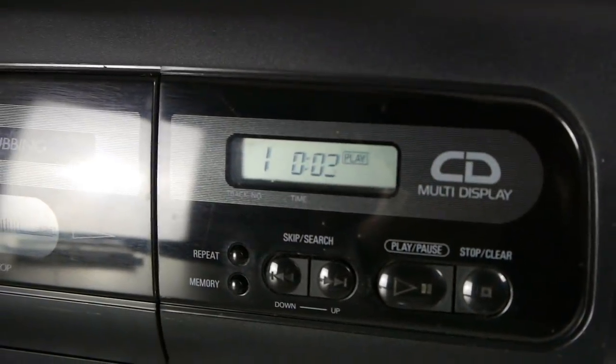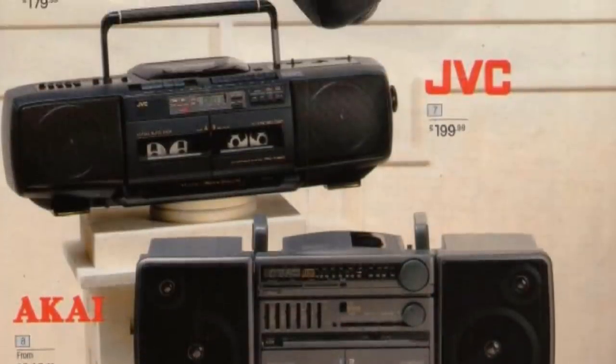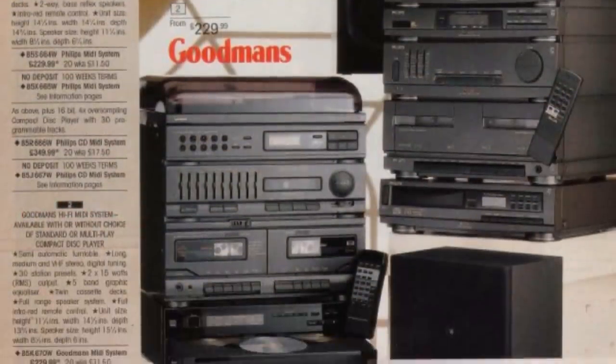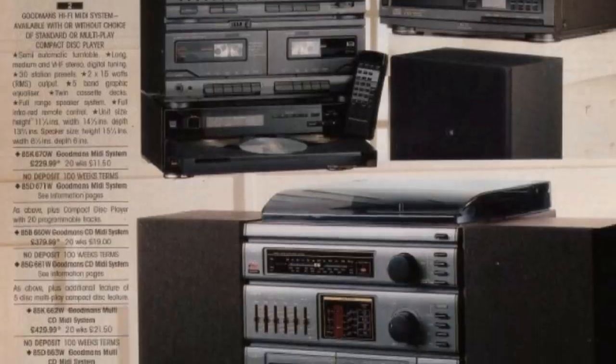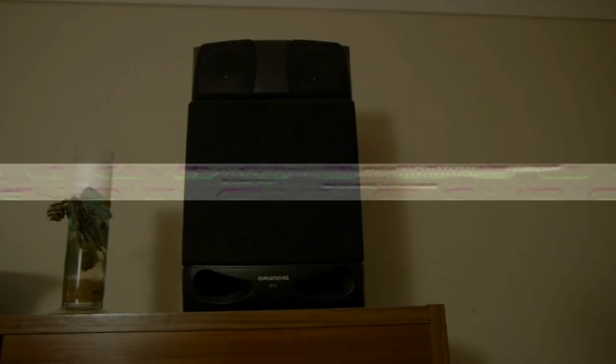So if you put a CD with a data track into a fairly recent CD player, it will be able to recognise the data track structure and either throw you an error when you try to play it, or in the case of my Sanyo, simply silence out the noise of what it perceives as incorrectly structured data. If you have an older stereo which hasn't been programmed to ascertain whether data is actually formatted as Compact Disc Digital Audio before belting it out, then it will simply attempt to play it as it comes. The chances of someone even having a CD-ROM to put in their spanking new CD player were incredibly low until the mid-90s, so building in these checks just weren't deemed necessary.